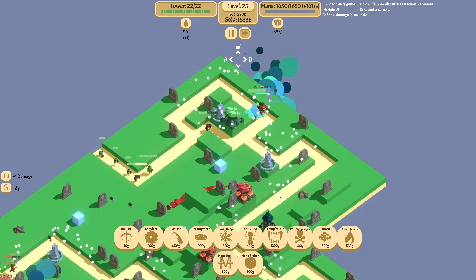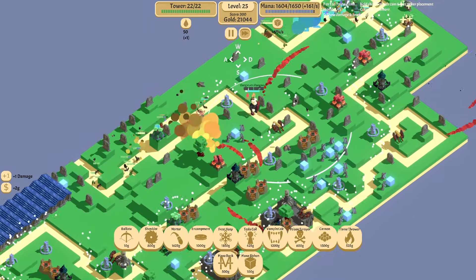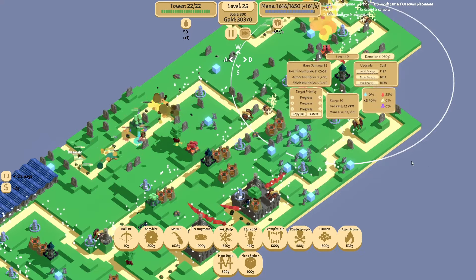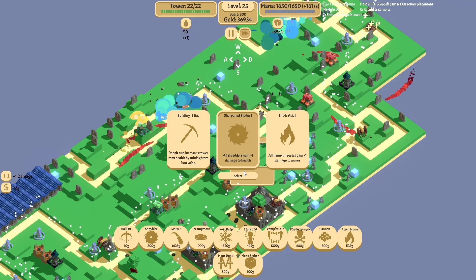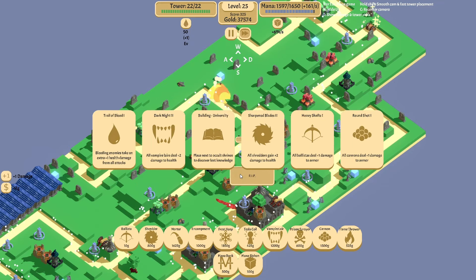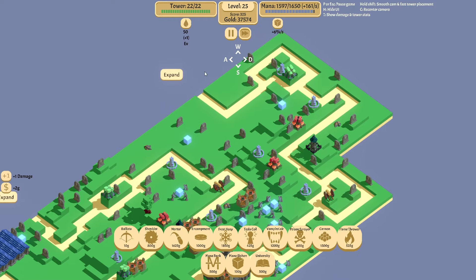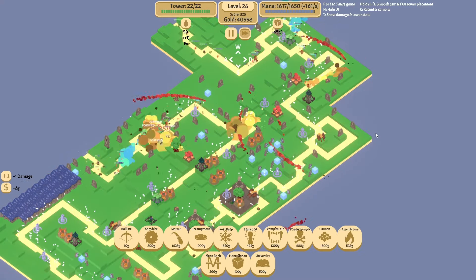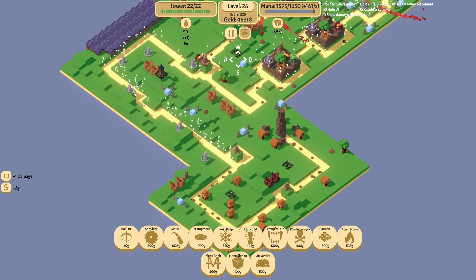On to level 25. There's Oogie Von Oogovich getting absolutely destroyed. I dumped a bunch of money into level 40 Vampire Towers because they just do so much damage. University — thank you! What do we get — Hunting Grounds? Yes. The Vampire Towers just do so much damage. I made some really strong Vampire Towers and leveled up everything else a little bit, and I've been trying to cover everything in Frost Keeps just to make sure everything's slow all the time.